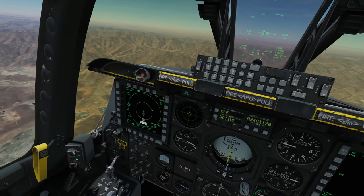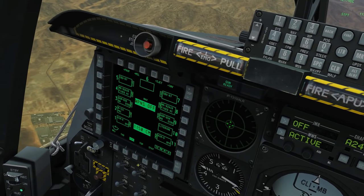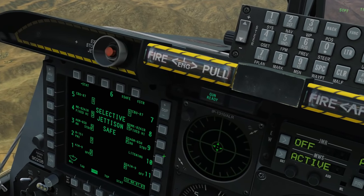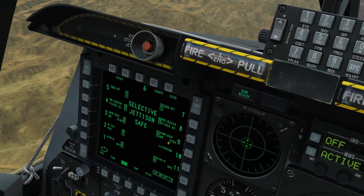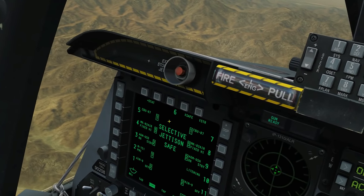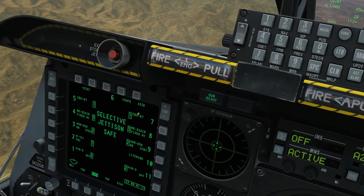Now let's look at the selective jettison ability. We're going to go to the DSMS page — the Digital Stores Management page — and go to selective jettison. What we've got here is all of our stores lined up on their respective pylons on the aircraft. We've got two buttons we're going to use: the fusing button, where we can change different types of fusing, because we can jettison these weapons fused if we like.